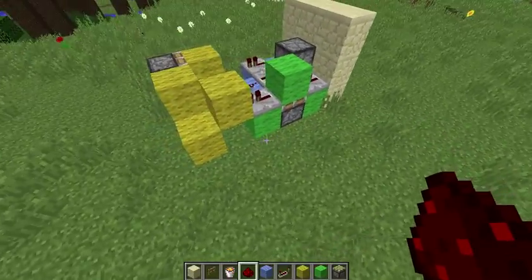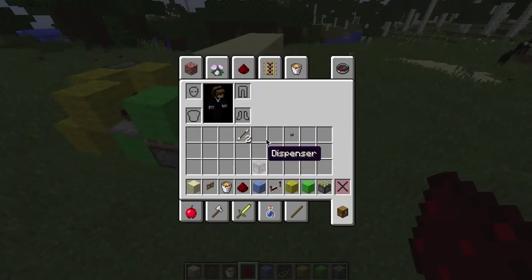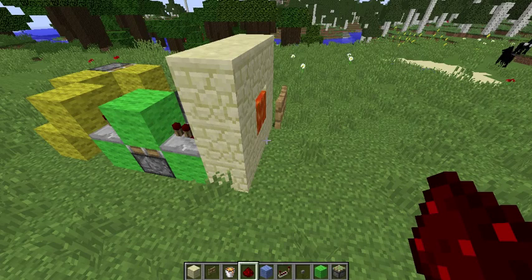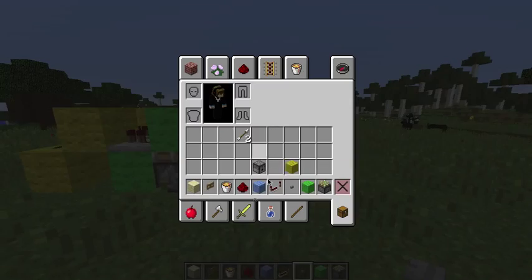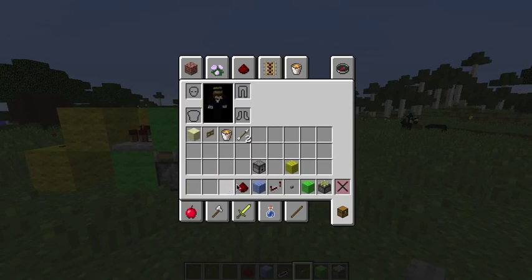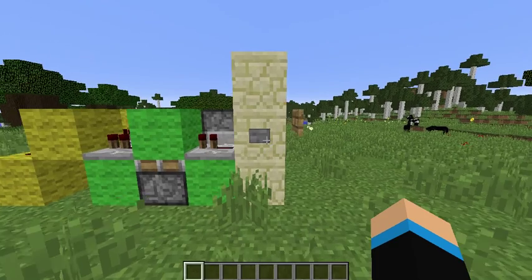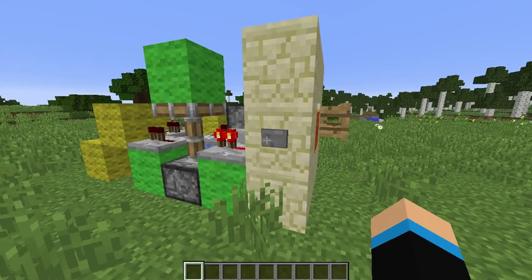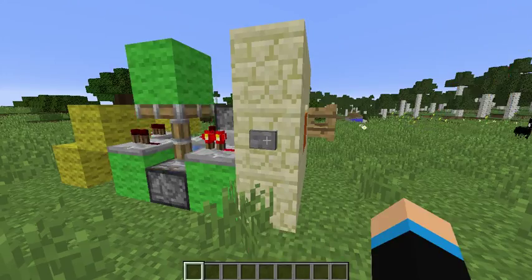If you want to see what it looks like currently, you're going to have to put a redstone there as well. We need to add our button now because I think it is complete. We have added the arrows, so let's test this and see for any mistakes. Open the fence gate, and then you can just press the button again to stop it.